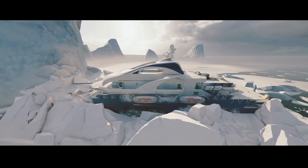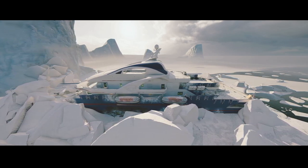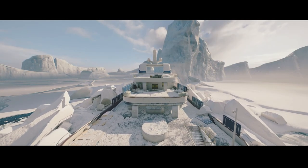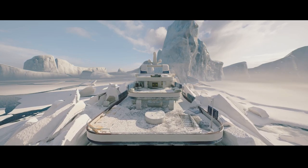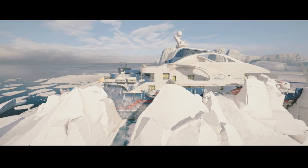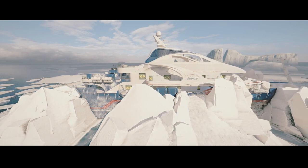Moving on to map number two: Yacht. Yacht is not a very popular map — a lot of the Siege community don't like it — but I think the more intriguing thing about Yacht is the map itself. When you stop and think about it, it's kind of creepy what's going on. There are clues everywhere that a lot of people seem to overlook, and I do think there's more to Yacht than meets the eye, so let's have a deeper look.